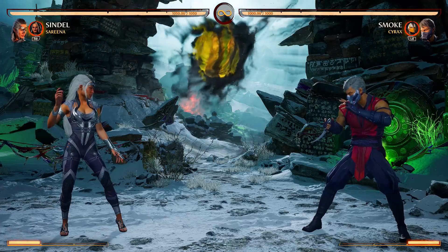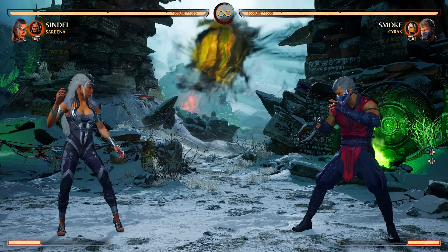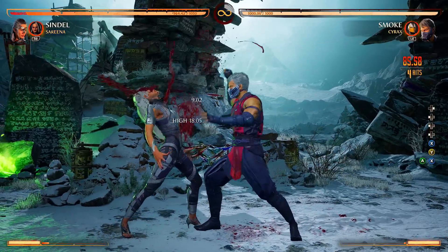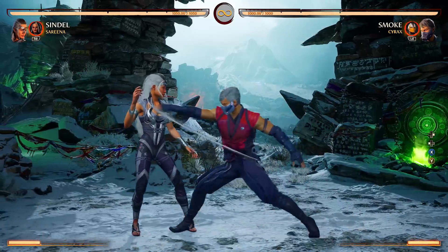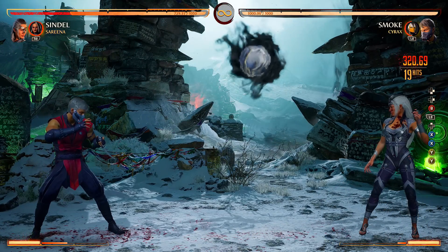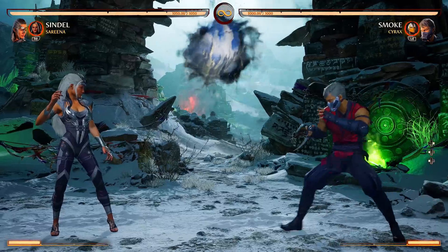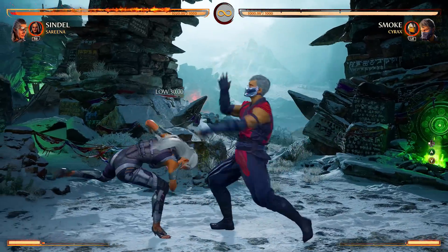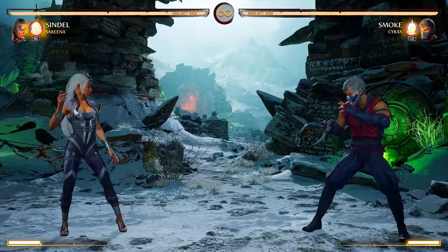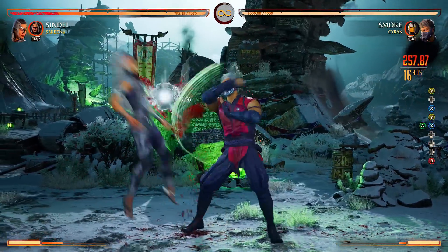Cyrax is just a good combo extender for a lot of these characters. Baraka is obviously the best example, but I don't know how to play Baraka yet. Smoke kind of benefits from something similar — if I want to do a meterless combo, I call in that Cyrax assist a little bit later and then go in for the extra combo. That just helps extend your damage. You could also use him in pressure — Smoke has gaps in a lot of his combo strings, but if you call in the Cyrax assist you're not going to have that gap, and if your opponent gets hit you can extend your combo.